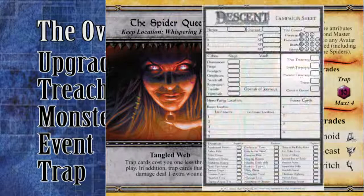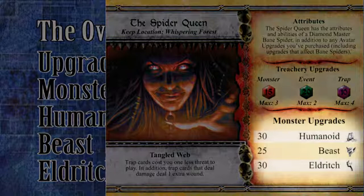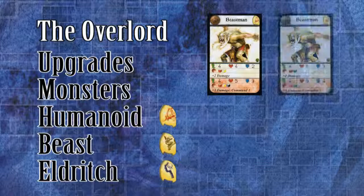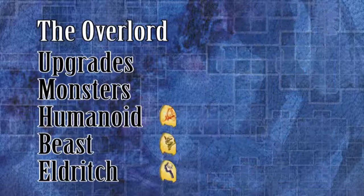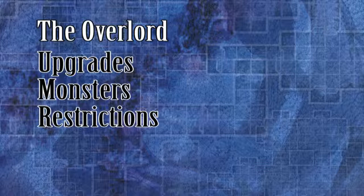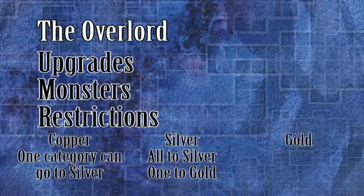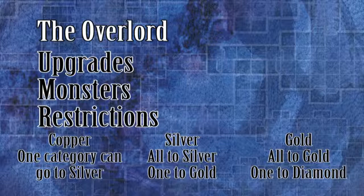Monsters come in three categories as well: humanoid, beast, and eldritch. The upgrade cost for every monster category, in XP, is listed on the avatar sheet. When the campaign begins, all monsters use the copper level statistics in combat. All monsters have cards with copper, silver, gold, and diamond level statistics. Monster category upgrades must be paid for using the overlord's experience points, as they do not automatically advance with the campaign level — the only minions that automatically advance are lieutenants. At the copper campaign level, the overlord is only allowed to upgrade one monster category to silver. At the silver campaign level, the overlord can bring all monsters up to silver, and may further move one to gold. At the gold campaign level, all monsters may be upgraded to their gold level statistics, and one of the three may be further advanced to the powerful diamond level. Once the XP cost has been paid, mark the new monster category level on the campaign record, and don't forget to use the upgraded monster statistics for that category next time there is a battle.